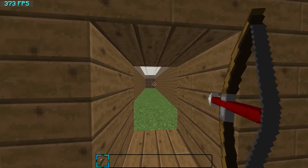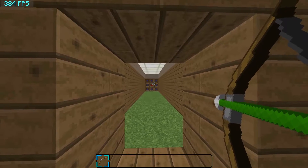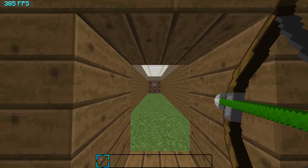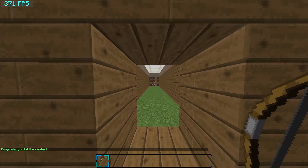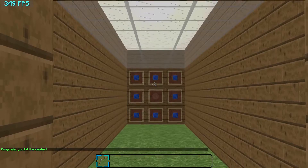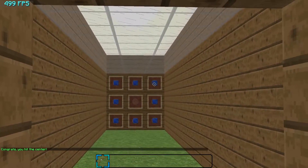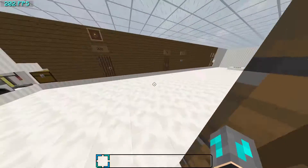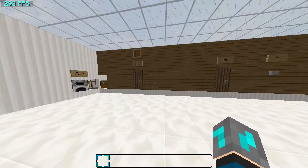I thought that was pretty cool — red to orange to green. I'm gonna shoot. If you hit the center, then it'll give you a little notification right there, and it just won't if you hit anywhere else. That's the archery range. I like the bow as well, I really like that.